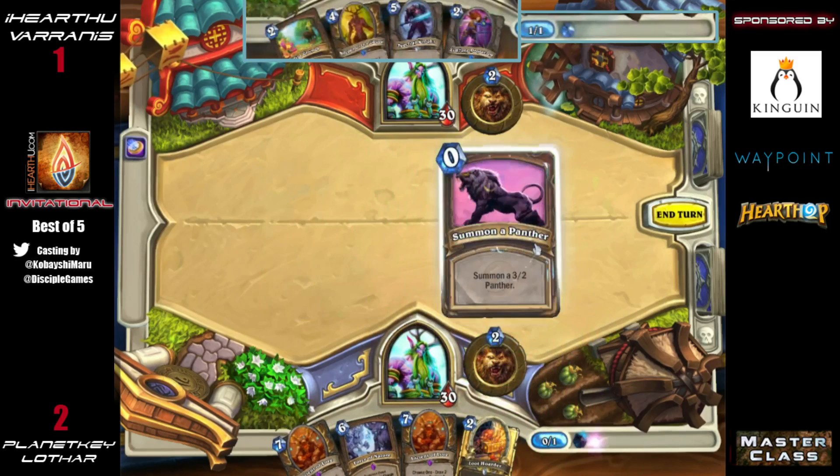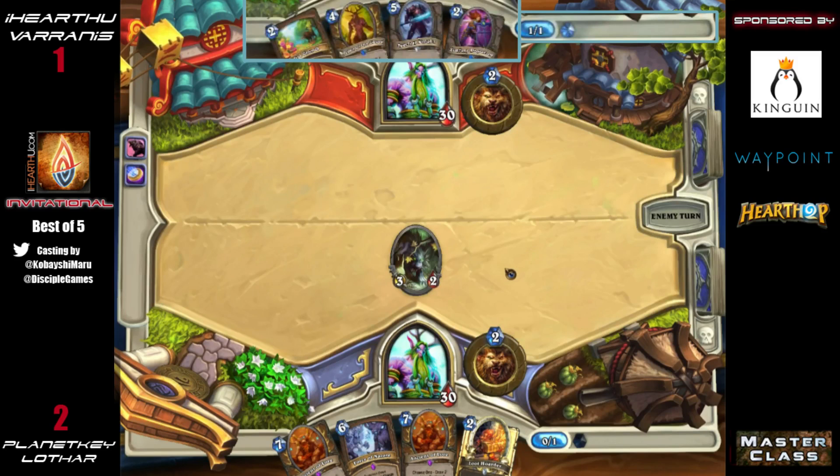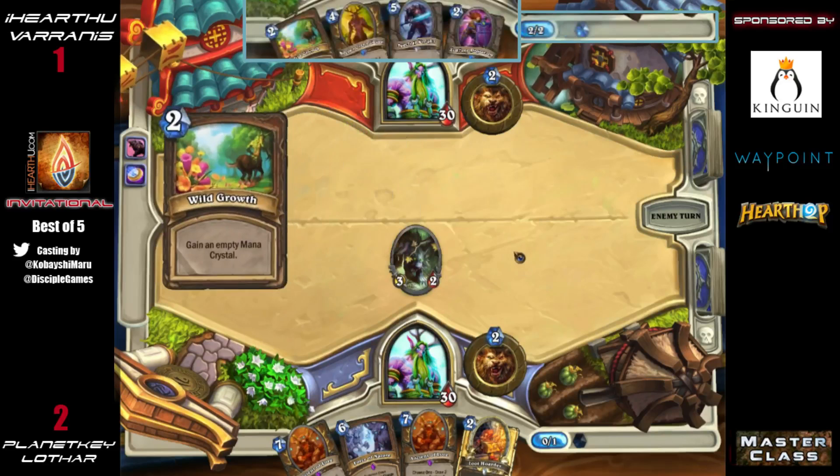Preventing that early card draw and dealing with the minion immediately with hero power afterward is nice. Coin into Power of the Wild is not what I was expecting — and it's actually going to be really weak against the Keeper of the Grove he knows is in hand. That's a really easy way to deal two damage to this minion, making him spend a card and a half for three face damage — a really expensive Sinister Strike.